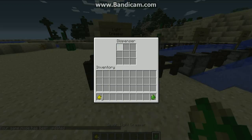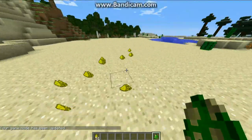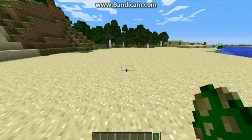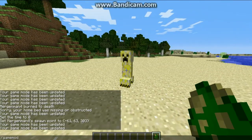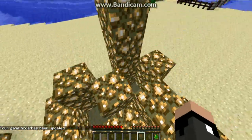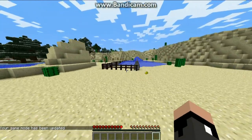Next we have the Light Creeper, which does the exact opposite — well, sort of the exact opposite. It doesn't destroy darkness, but it creates light. This Creeper is actually very useful: it gives you Glow Stone, a lot of it too. So that's pretty cool.